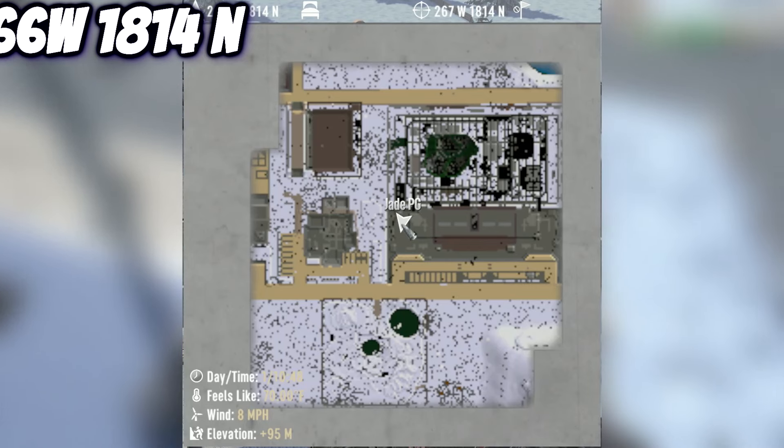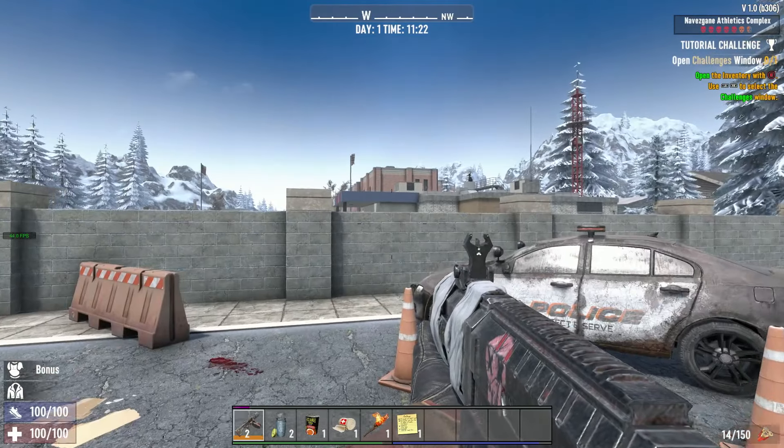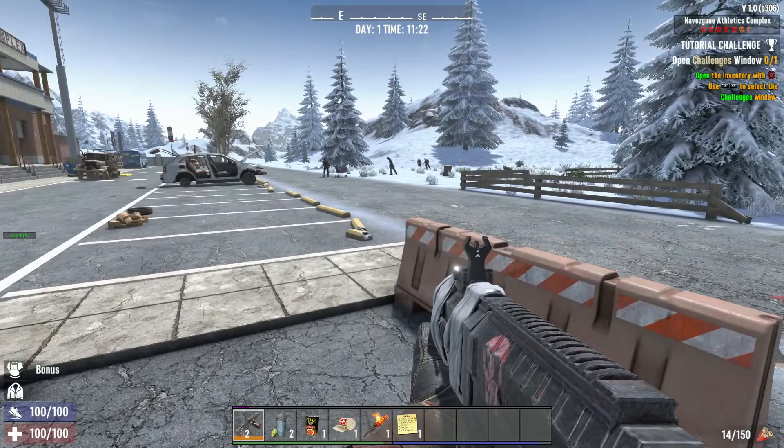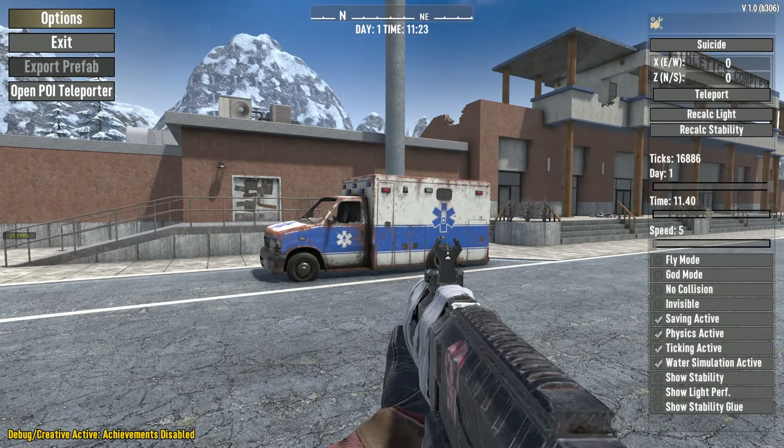The coordinates for this place are 266 west, 1814 north. Of course this only applies to the navezgane maps. Any procedurally generated ones might be different, but I would assume they'd still be in the cold or snowy areas as you might expect.